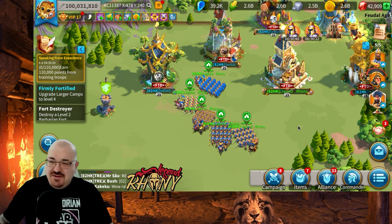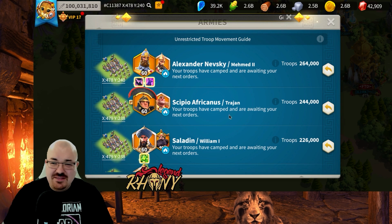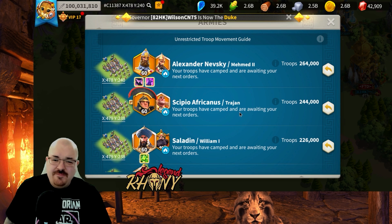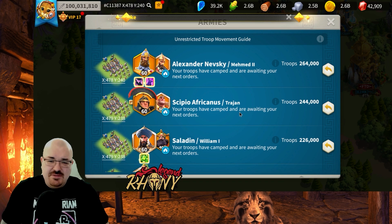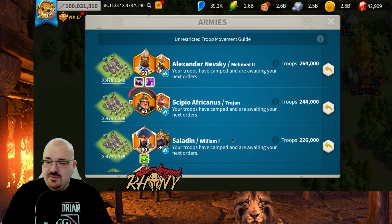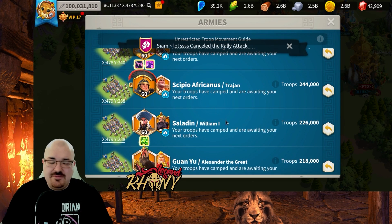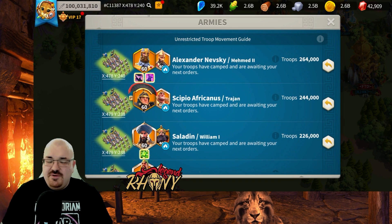Let me show you the pairings. My five marches are: Nevsky paired with Mehmed — the troop capacity and attacks will produce a decent amount of AOE. This is why I wanted Nevsky's fourth skill maxed — it empowers Mehmed's AOE significantly. You might think I could go YSG or something else, but YSG is specifically for archers; I've used Xi and Mehmed on other accounts and it works really well, so Nevsky and Mehmed should work too. I also want to keep Trajan and William on the field.